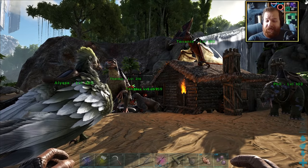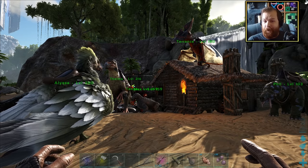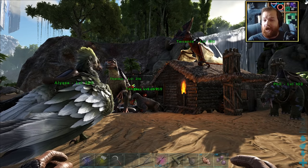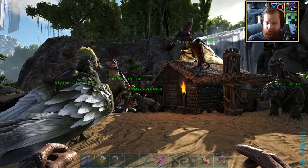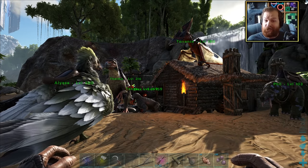In today's episode what I'd like to do is safeguard our base area, and that means placing down a whole bunch of fence foundations and large stone walls. So this place will be nice and safe from the outside world.